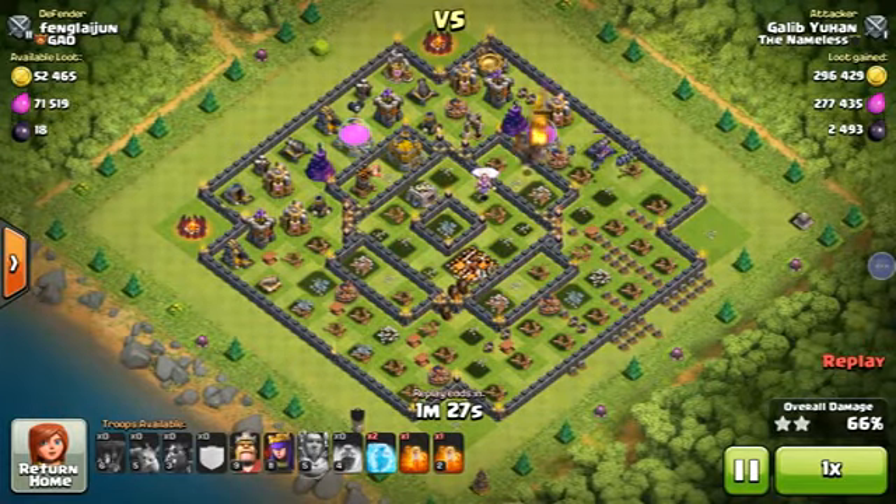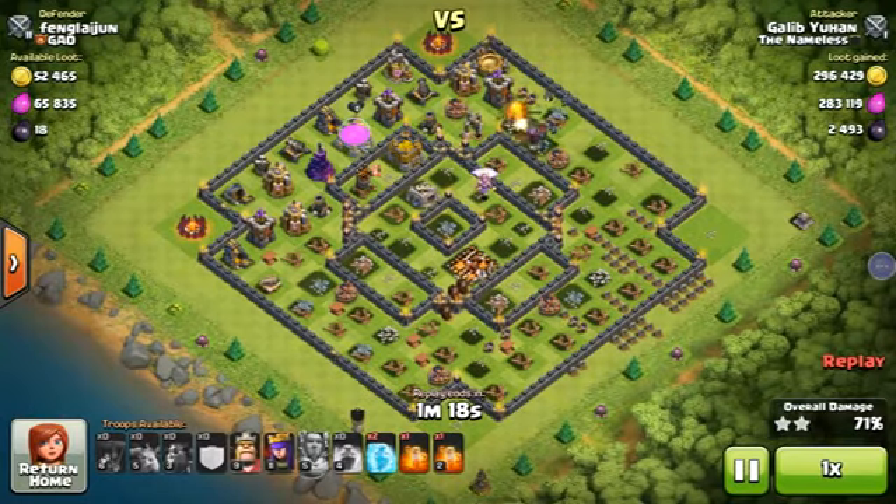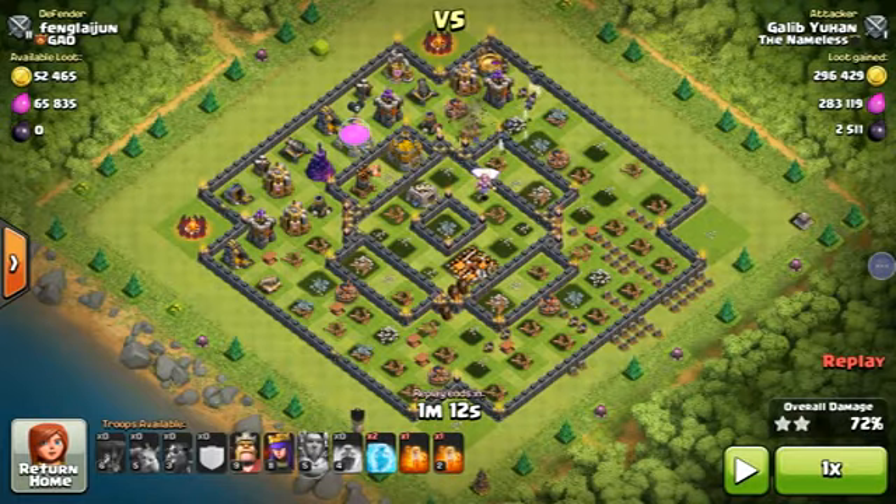On the right side you can see a Dragon and a Jaguar as CC troops, with Minions also over there taking damage. I've done 72% damage without using the Queen and King yet, so I've been saving them and I'll be using them now.